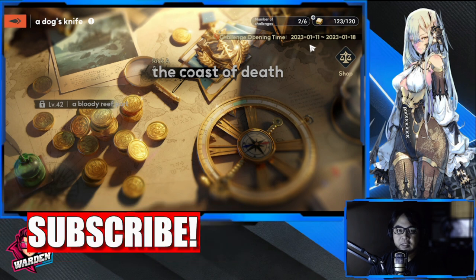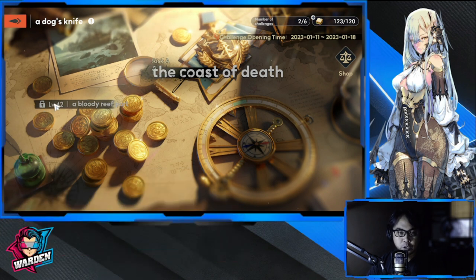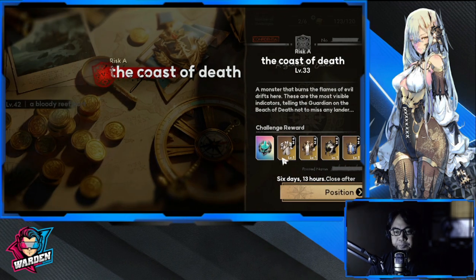The event runs from January 11 up to the 18th. You have to be at level 42 to go to Bloody Reef, but we're going to Risk-A, the Coast of Death, which I think is unlocked at level 33. Also, don't forget that the event has a shop — so aside from farming equipment here, there is a shop as well. We'll go to that later.